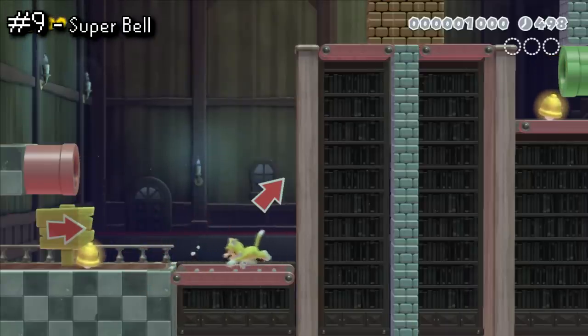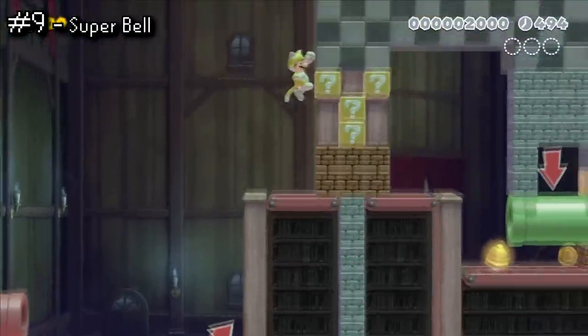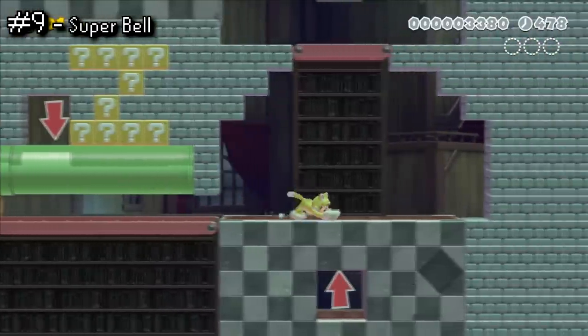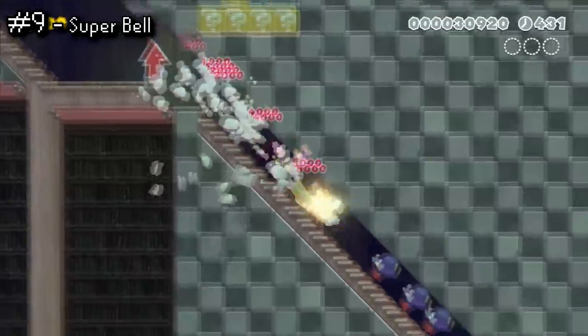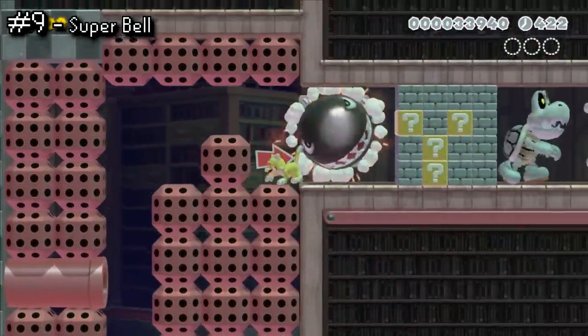Mario's fursona is back, and so are all of the cat-like abilities from Super Mario 3D World. It's quite a versatile item for maneuvering around a stage. You can claw enemies, do a dive attack, and most importantly, climb up essentially any wall, which can be super useful.